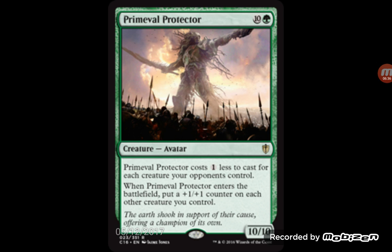Primeval Protector is more of a standard card than a modern card, but someone will probably try to build around it in modern. It costs one less to cast for each creature your opponent controls. Whenever it enters the battlefield, put a +1/+1 counter on each other creature you control. So if you're getting behind on board and your opponent has more creatures, it costs less, you play it, and you boost your creatures. There's also a certain land in modern that gives opponents creature tokens, so you could build around that and get a big 10/10 that boosts your team.